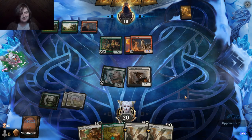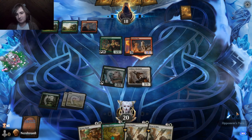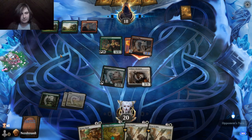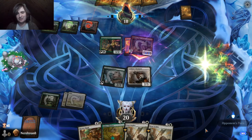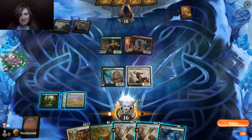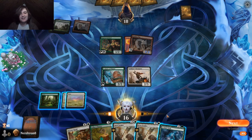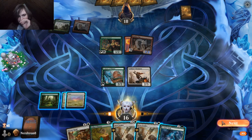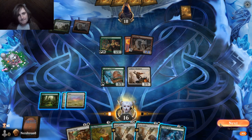Every time this pup hits me it sounds like it's crying. A changeling — exile a creature card from your graveyard, put two plus one, plus one counters on target creature. I will not deny that that's really good.